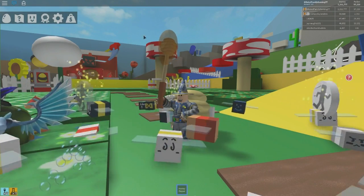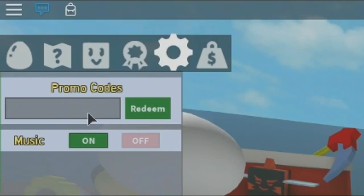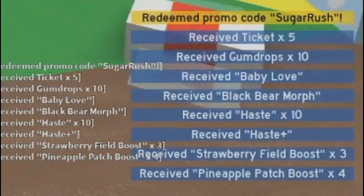Hey guys, welcome back to the G-Rated Family Gaming channel. I've got a really cool code for you in Bee Swarm Simulator. Go to the upper left and type in the code 'sugar rush' just like I typed in here, and then after you redeem that you're gonna get so many cool things.